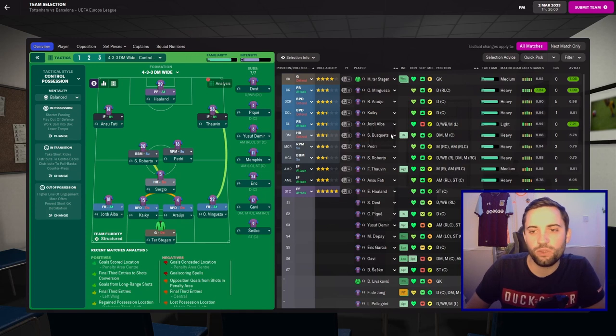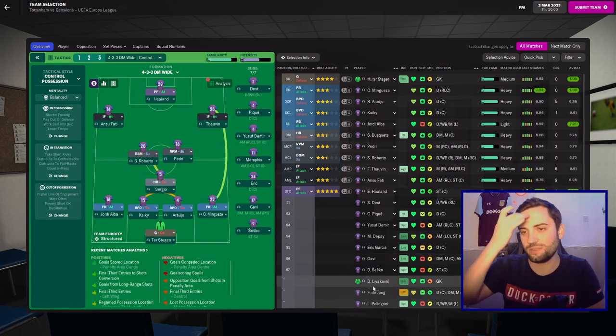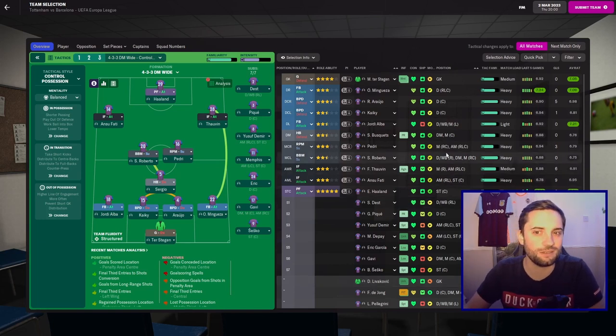Our team for the Tottenham game: we've got Ter Stegen in goal, Mingeza, Araujo, Keiki, and Alba as the back four. Sergio at the base of midfield, with Roberto and Pedri in front of him. Talvan and Fatih outside, with Haaland up top. We do have Depay to bring on, but he's a little bit tired at the moment. I would normally bring Lovakovic in for this game, but with his performance against Valencia, probably not going to look to do so — still a little bit salty about it.